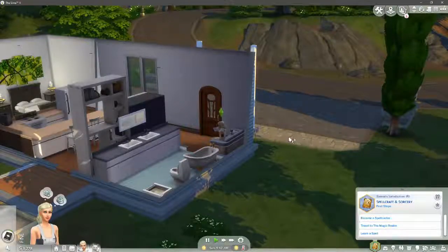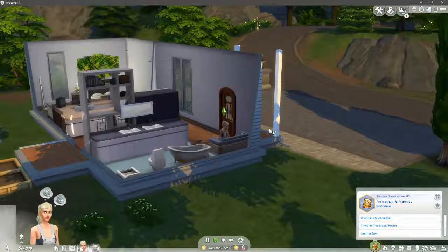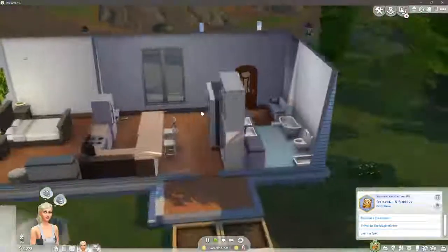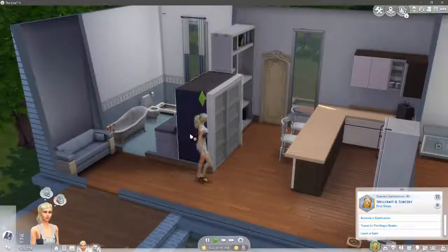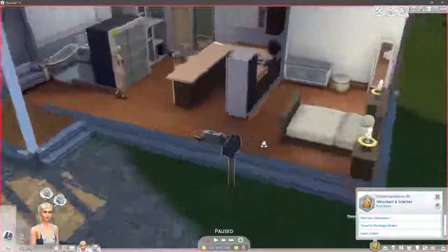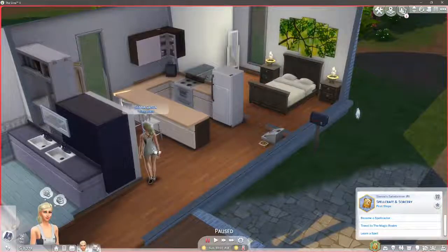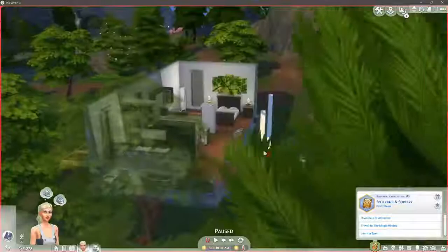Hey guys, I'm back and today we are back on Sims 4. This is something a little bit different. I thought I'd just do some normal gameplay and the Realm of Magic just came out, so I thought why not get straight into that. So here we go. I've got this lovely lady right here who is Sienna Christo, and we've also got a cat — there is — we got a little Pixel there. Hopefully once we get Sienna into the spellcasting ways, we can get Pixel to be our little familiar.